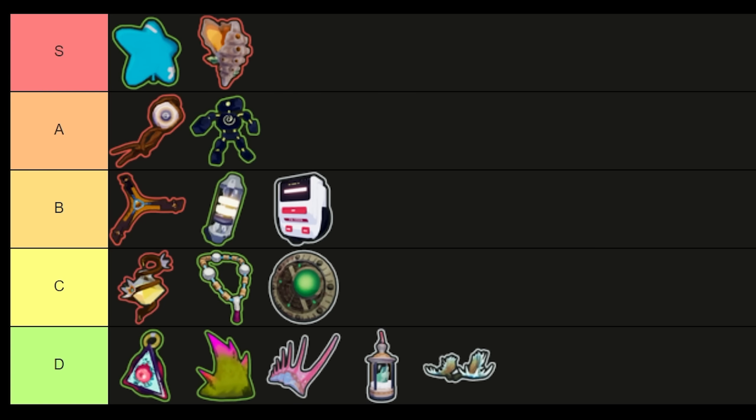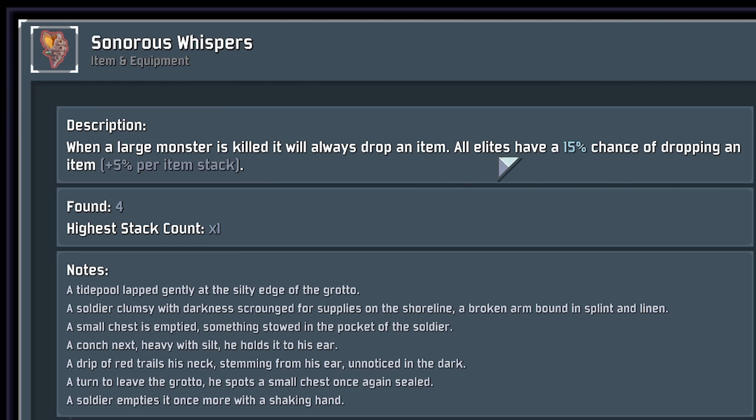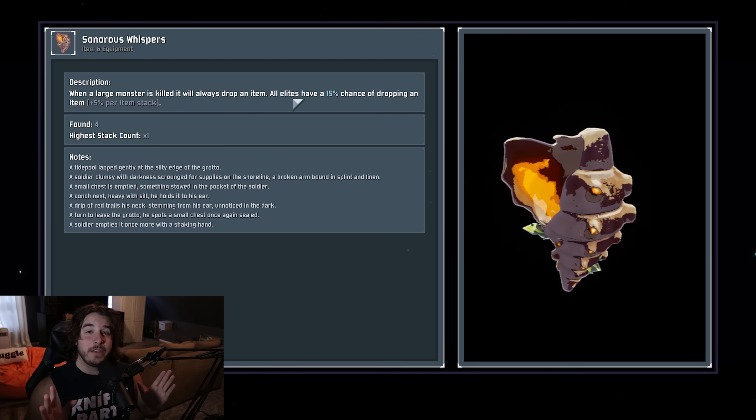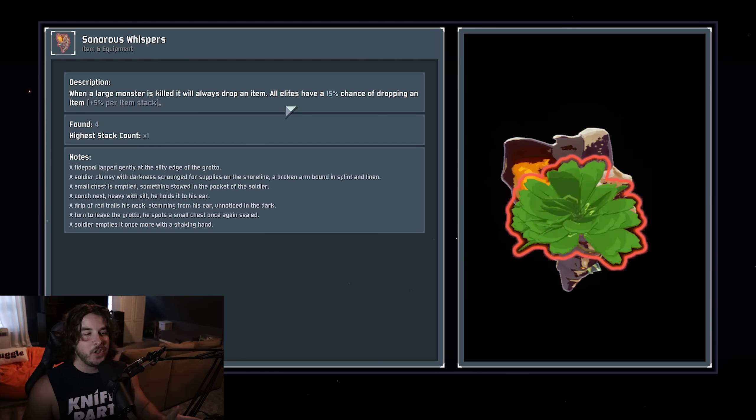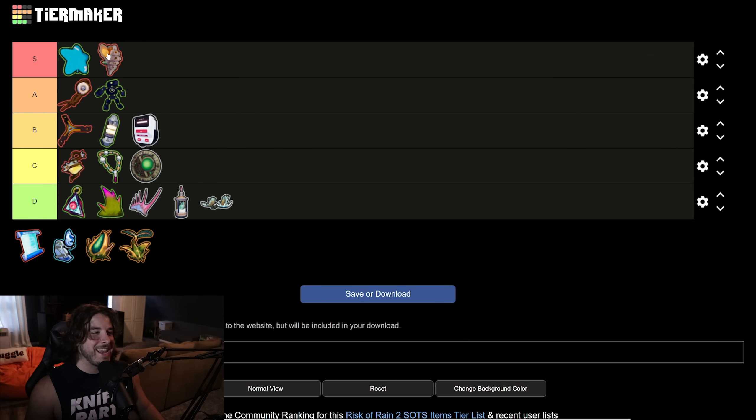Sonorous Whispers — S tier item. This is essentially the 56 Leaf Clover from Risk of Rain 1 but better. When a large monster is killed — meaning any boss enemy: Imp Overlord, Beetle Queen, Stone Titan, etc., not specifically the teleporter boss — they will always drop you an item. On top of that, elites have a 15% chance to do the same thing and drop an item. This works with the 57 Leaf Clover, so if you have this plus a clover it looks like you're running the Artifact of Sacrifice. Easiest S tier of my entire life — it's probably the best item in the game right now.